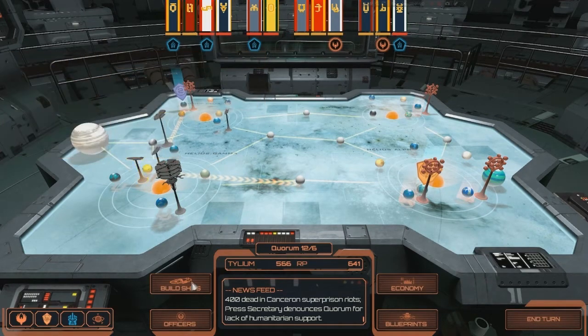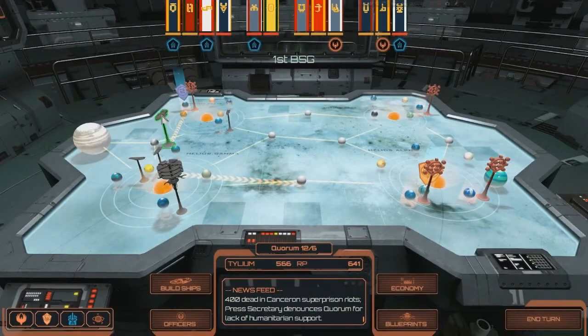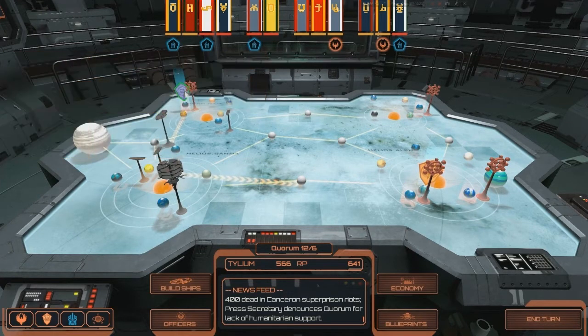We are currently building an Artemis that was originally to replace the Eagle that we lost, but now it's going to replace the Quintesh. We're still going to be down a Battlestar, but next turn we're sending in First Battlestar Group, which has the Rinpet in it, to deal with not only Cylon Fleet 64 but also this mission here, which will give us some requisition points and some Tilium.